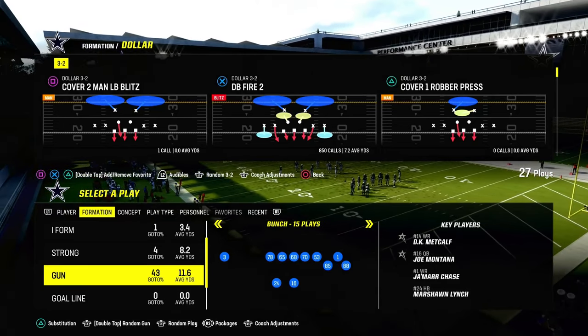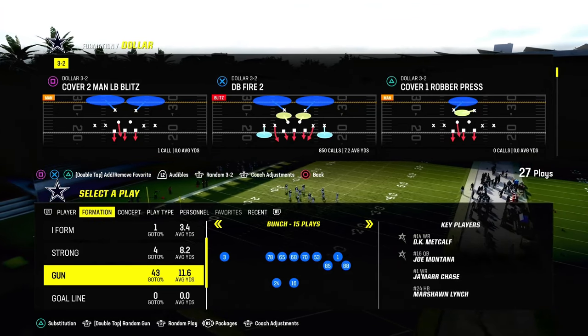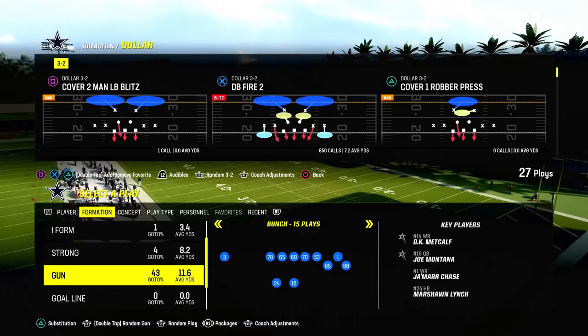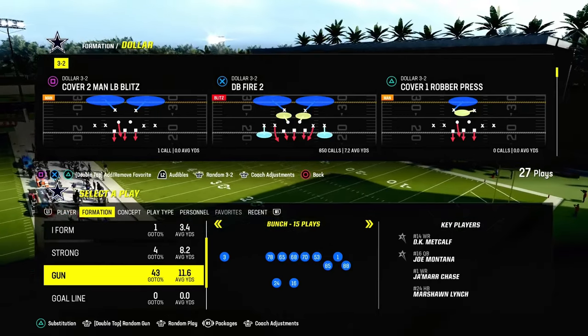If you think about the way the game is being played this year, it really comes down to getting consistent stops in the red zone. We're going to give you two different philosophies here — same basic defense, but done out of two different formations based off of two completely different situations.